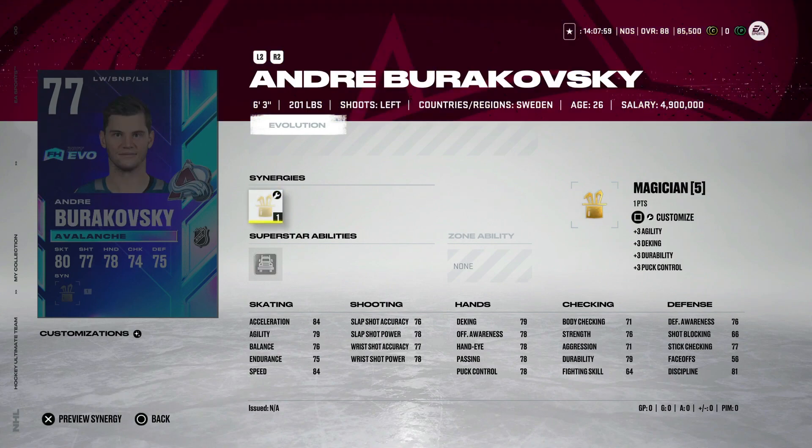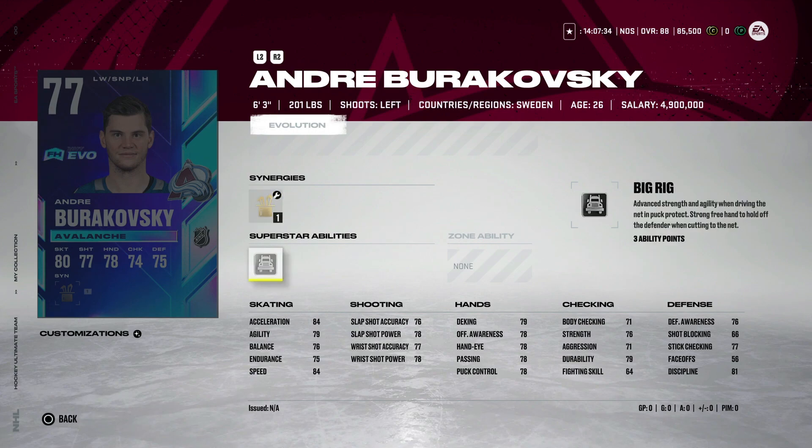Next, we've got Andrei Burakovsky for the Avalanche. He's got three goals in the season already, and the last two seasons since joining the Avalanche he's averaged about 20. So you can think he scores about 17 more. With how everything is going to work, that's about low 90s speed and acceleration, and his shot is going to get up into the high 90s. Magician is okay, but again, not a card you can use right now. However, he is 6'3", which is amazing with Big Rig. It's going to take quite some time to upgrade — a big risk.